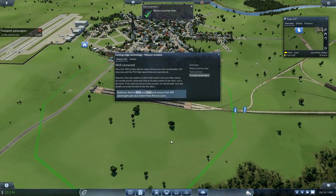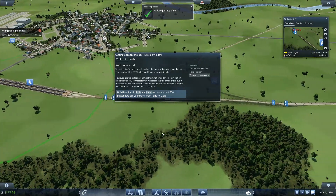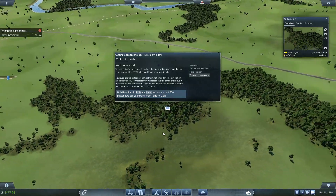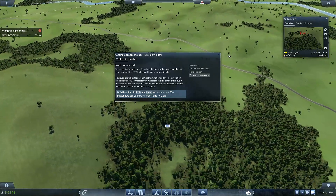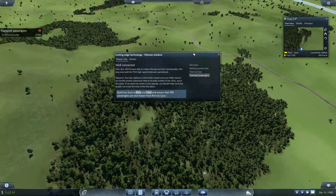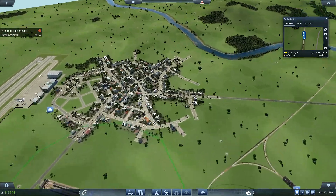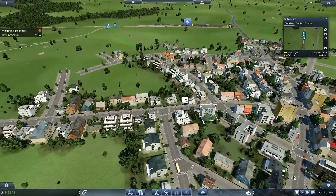Not long now until the TGV high speed trains are operational. However, the train stations in Paris and Lyon are very poorly connected - they're located outside of the cities, out in the sticks. If we want our service to be popular we should make sure that people can reach the train in the first place. The new objective: build bus lines in Paris and Lyon and ensure that 500 passengers per year travel from Paris to Lyon. So I'm going to pause completely and we need to set up bus stations in here.